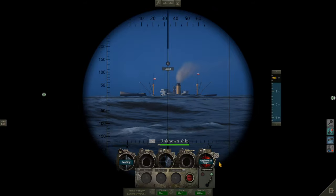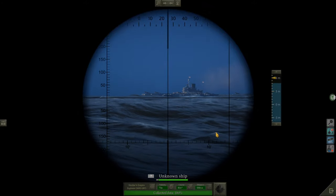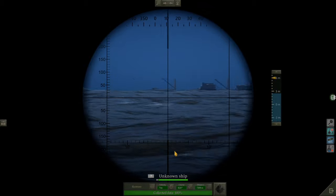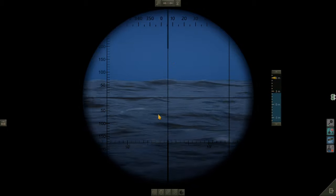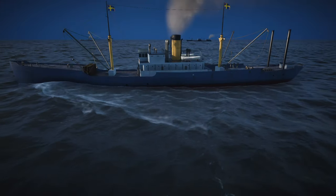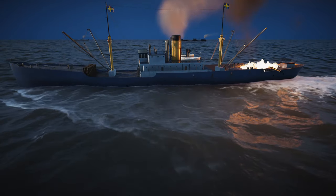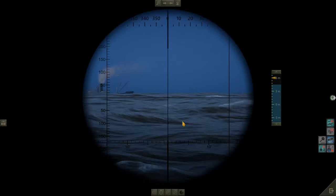We'll fire both of them in a dispersion. Fire. Fire. Tube three away. Crash dive — let's go. Lots of depth charges coming down. We've got three corvettes. Two more coming in. One of our stray torpedoes did actually hit another ship — not the one we were aiming at, but it'll do. So that's our first kill. I think the other one survived — it took a torpedo hit and survived.